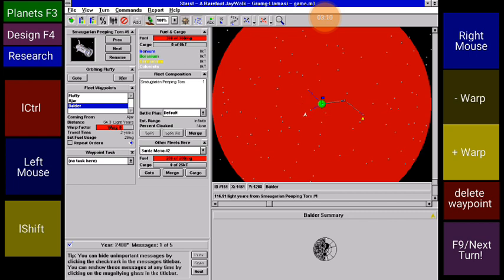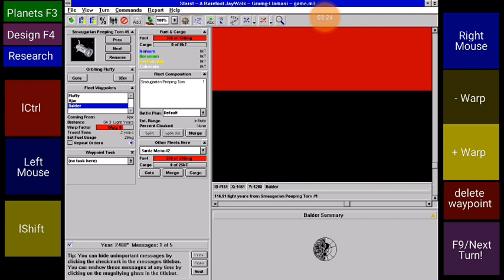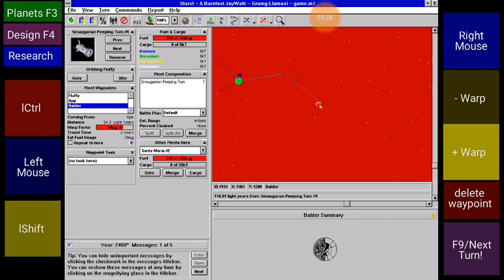Plus minus warp, left right mouse button, left control — we can actually do what is absolutely sodding annoying under every other version of DOS box. I hold the left mouse button to pick up the control point, press the left control button, and I can put my little thing wherever I want — actual micromanagement.